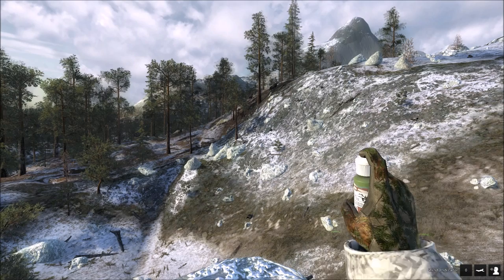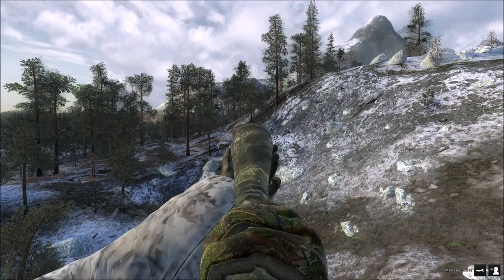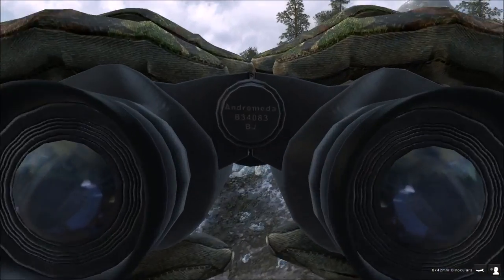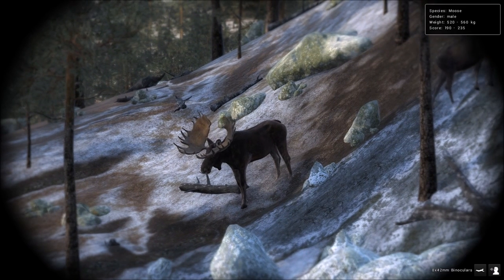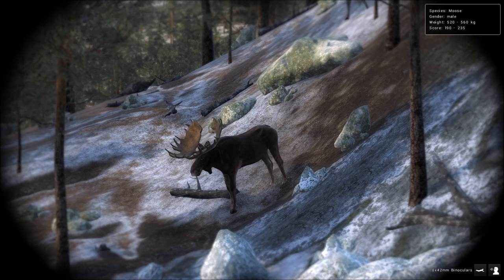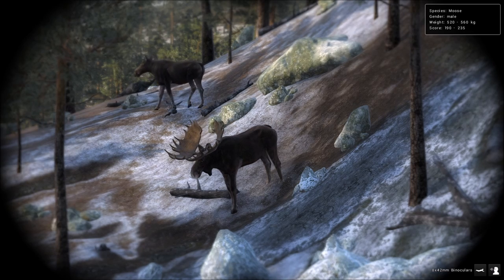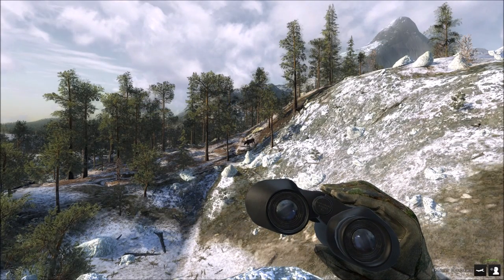We need to check the wind here first. The wind is actually right in our face, so that's perfect — we have a perfect wind. I put out a couple of calls over here. We could easily take the shot with the reverse draw too. What a monster bull. He weighs 520 to 560 kilograms, his points look pretty good, he has really wide paddles, and he's definitely going to be over 200s. I'm not sure exactly what he's going to score, but he's definitely going to go on the wall.